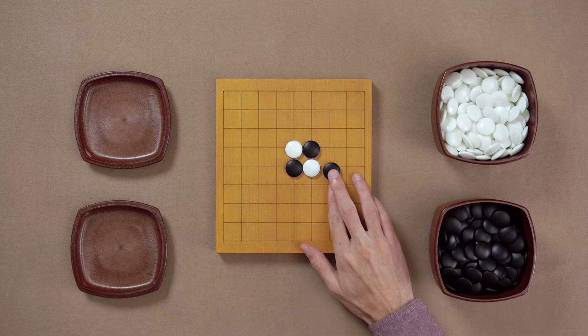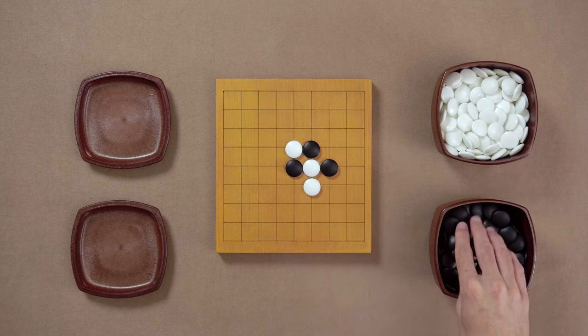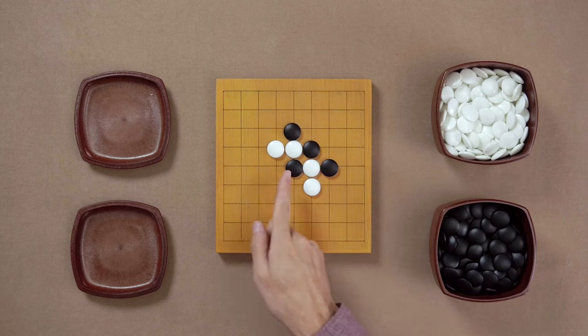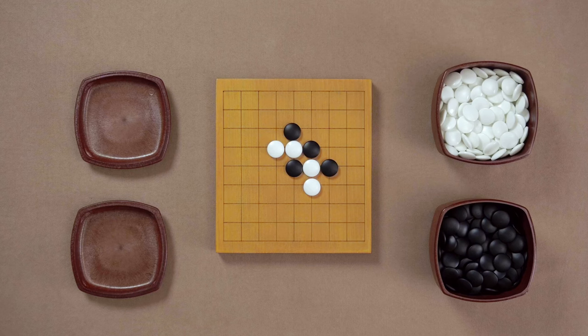If you try to Atari blindly right from the beginning — maybe Atari once again — you will discover that after white saves all the stones, black is left with lots of weaknesses and it's impossible to fix all of them. Some of black's stones will get captured.